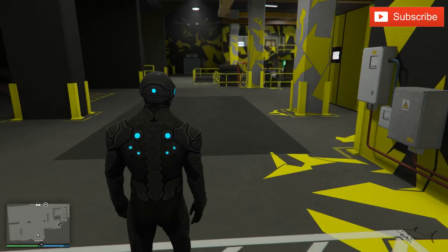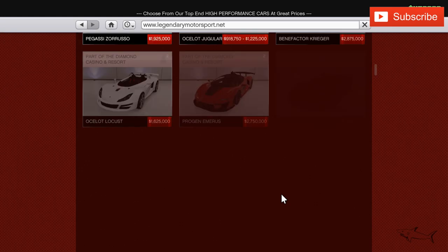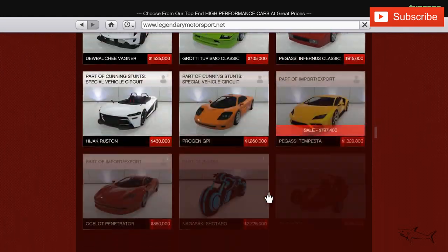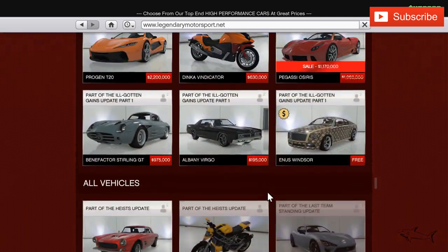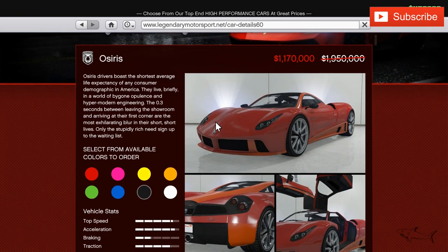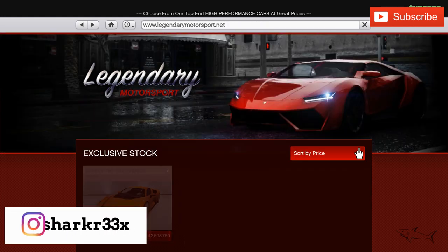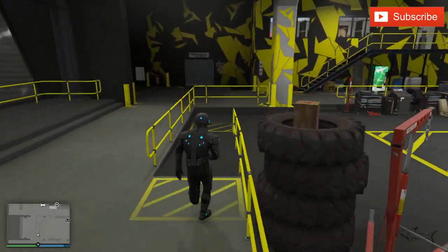The car name is Osiris. You can buy it from Legendary Motorsport - go to the bottom of the list, it will be there. Here it is: the Pegasi Osiris. A beautiful, very underrated car. You can buy it for 1.1 million, which is a pretty decent price for a car like this. It doesn't have that many customization options, but it's decent.